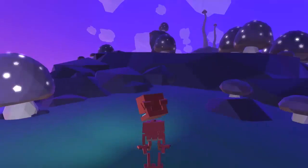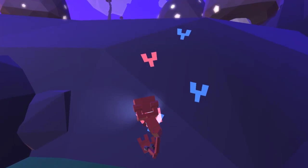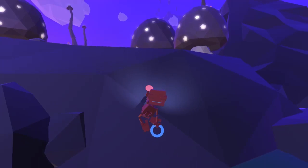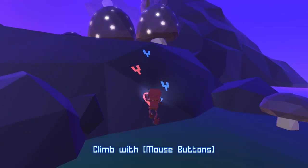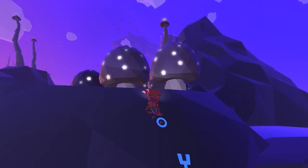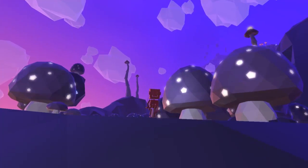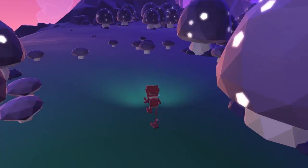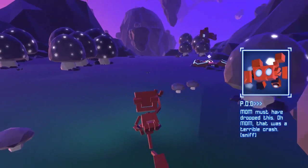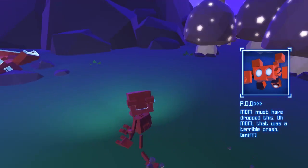Can you get to it? I should be able to. So go back to being Bud and climb. That's really weird. Alright Bud, let's go get to the tub. There we go — mom must have dropped this. That was a terrible crash.